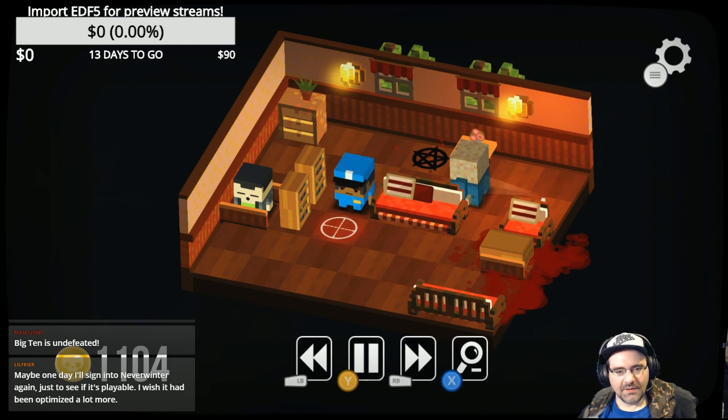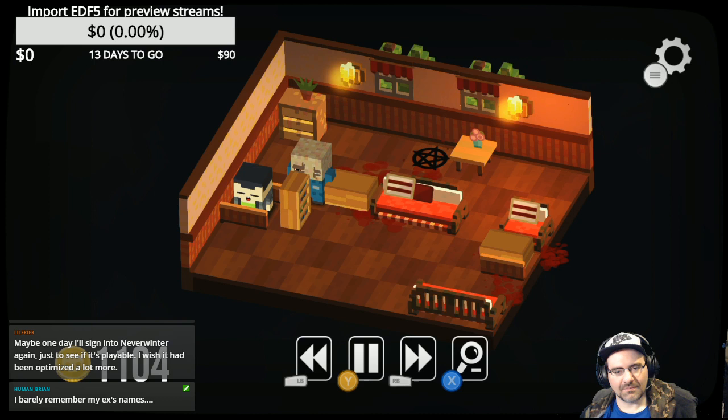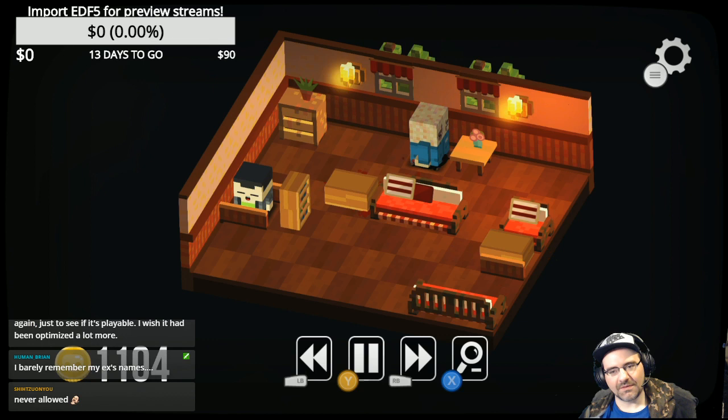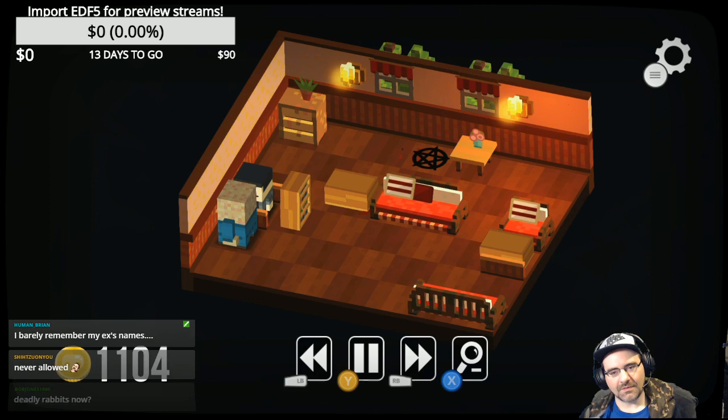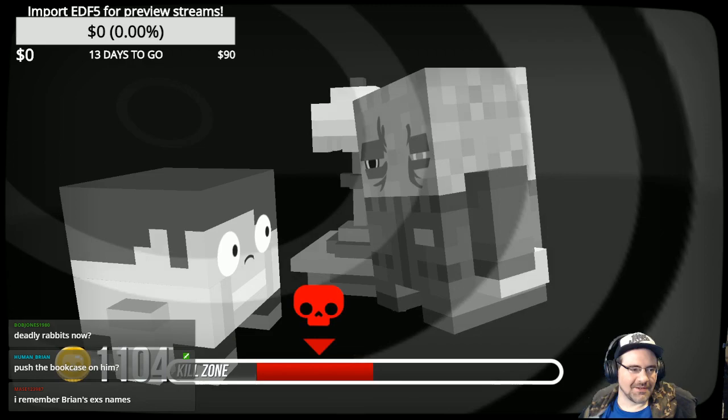Push this bookcase over — that's fun. Push it on the cop, that's what you get! Once you get Faces of Killed unlocked you should definitely try it out. I just had a rabbit attack somebody. How do I get to this guy who's protected behind a bookcase? You need to whack the bookcase and it'll fall on him.